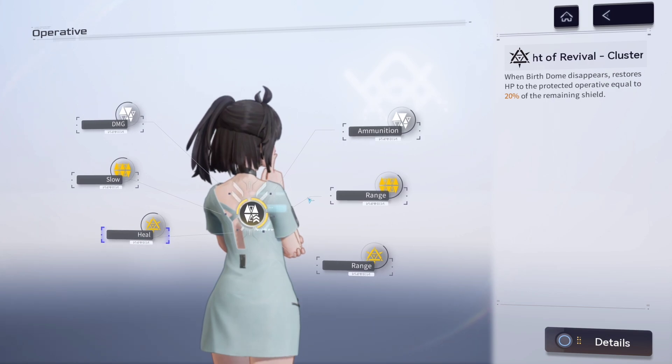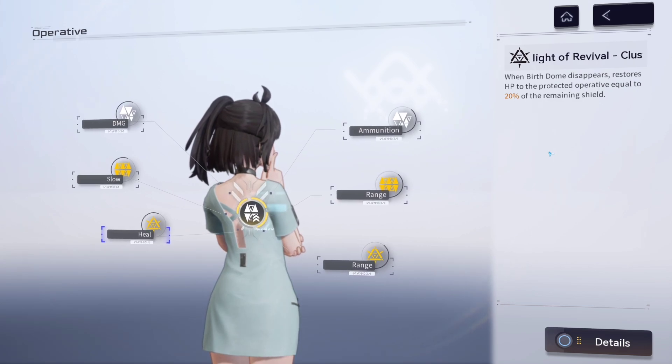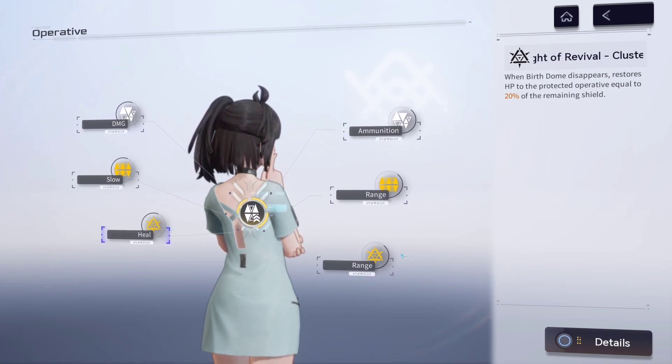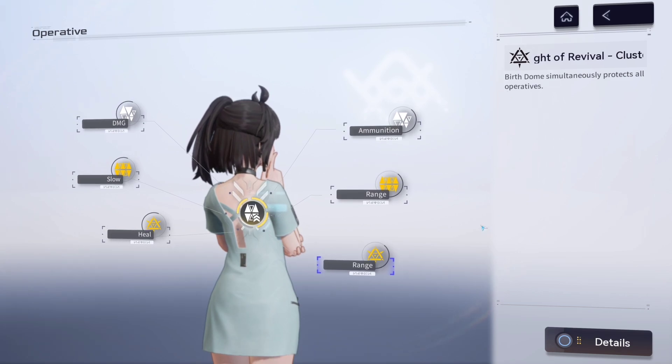I would then move over to the ultimate neuronics. When Birth Dome disappears, it restores HP to the protective operative equal to 20% of the remaining shield. We already talked about how much utility the ultimate is doing — now add healing to it and you have a very OP ultimate, in my opinion. The last neuronic has Birth Dome simultaneously protect all operatives, so no matter who you take out, they'll have that shield protecting them.